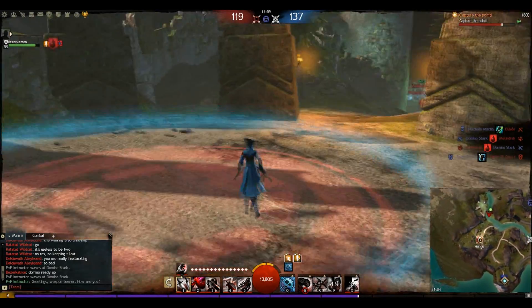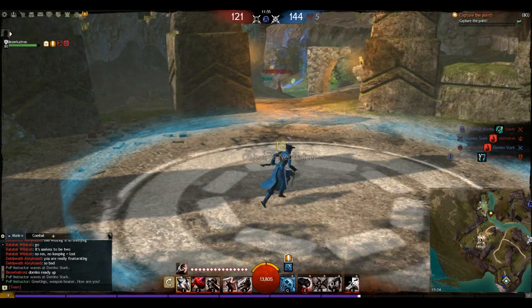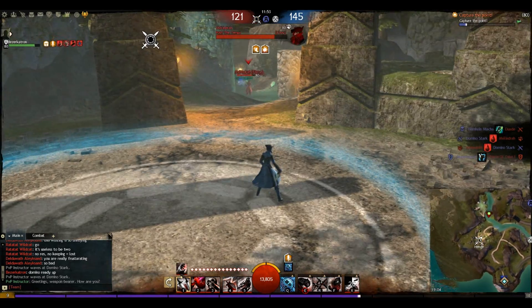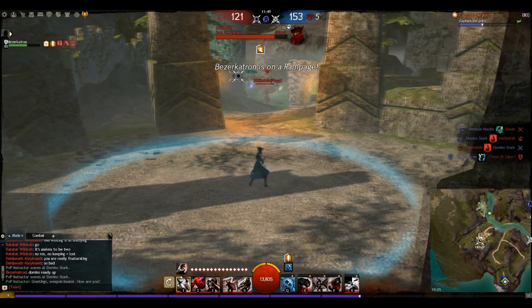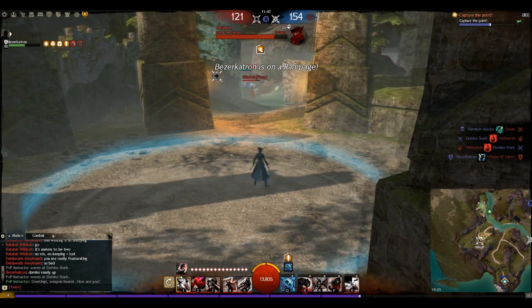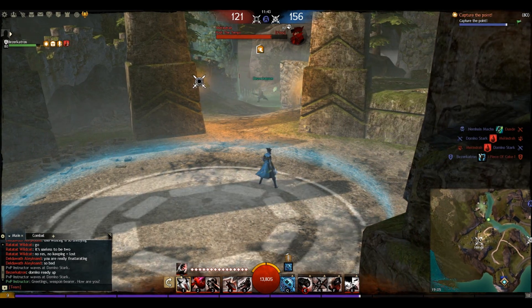Coming straight back up onto the henge, we're going to be able to reverse cap this now. Reverse capping is a very important part of PvP at the moment. If you can keep players distracted, you can basically reverse cap the point — as soon as they've got it and grabbed a couple of points, we quickly get back on it, neutralize it, and stop them gaining any score.